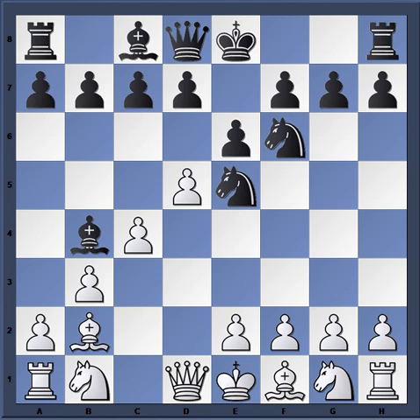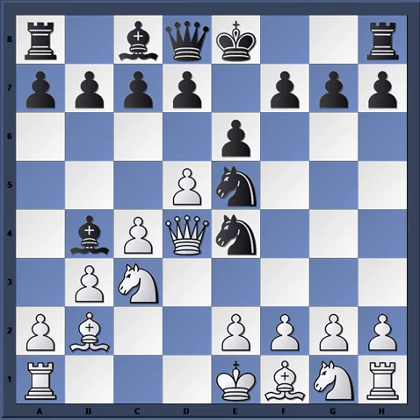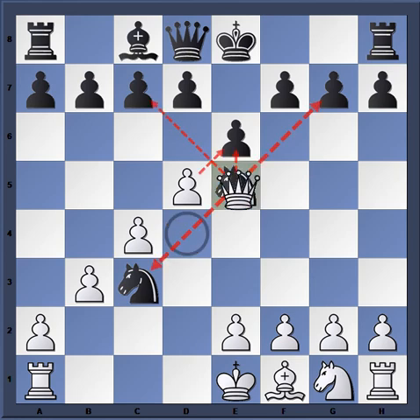White has space but black has development and his pieces operate freely. After bishop b4, white has a choice: knight d2 or knight c3. Marshall played knight d2, which to me is bad because it cuts off defensive options. Better is knight c3 — black is still better but white has options. For example, after knight e4, white can play queen d4, which defends the knight and attacks back.